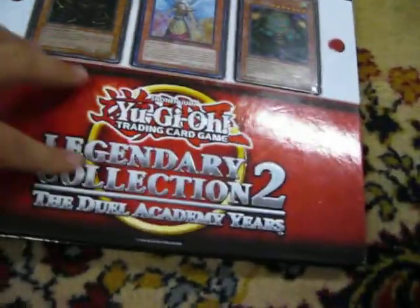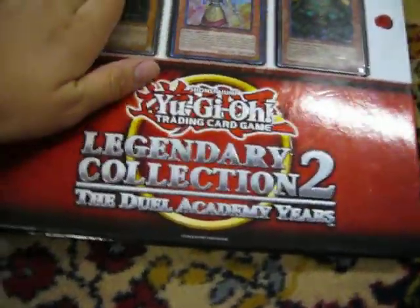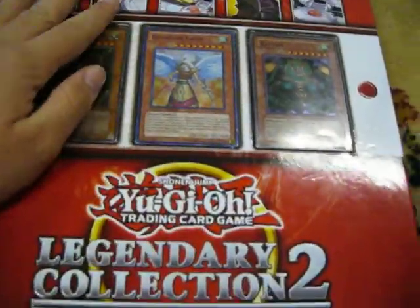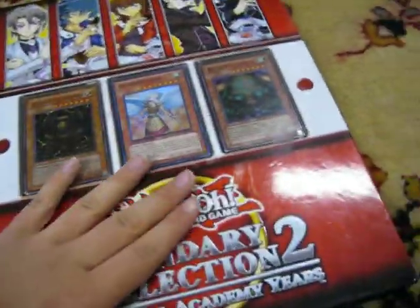Starting off, this is the Legendary Collection 2 binder. I wanted the Legendary Collection 1 but I never got around to it. I would have gotten that binder if I could, cause that one's much cooler looking than this. This one's alright though.